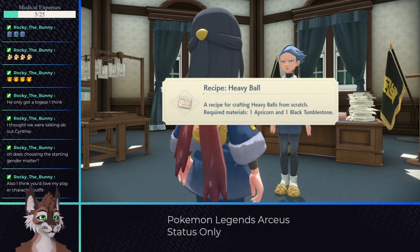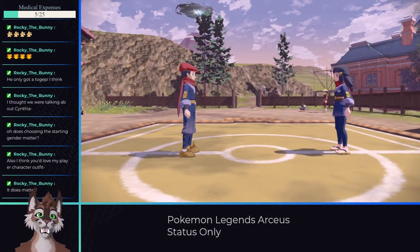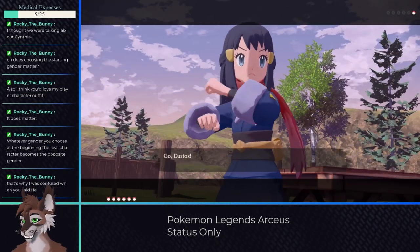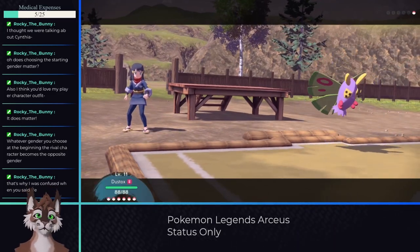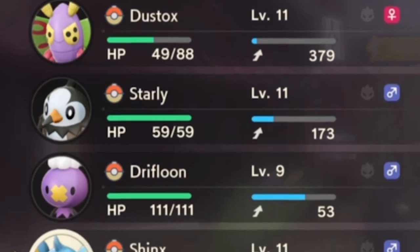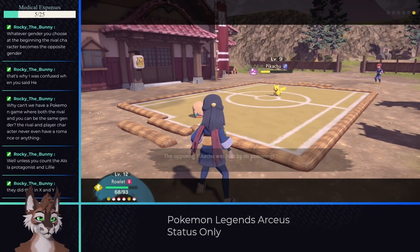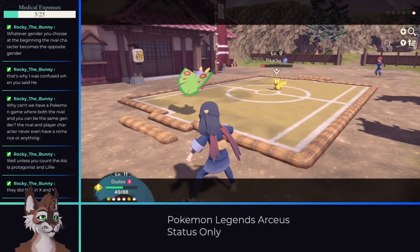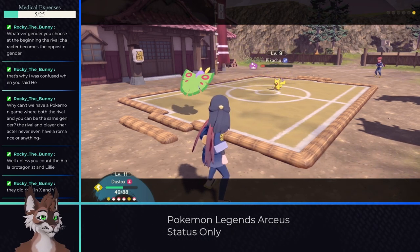After a bit of grinding, my first star was earned and the commander rewards a few recipes for the trouble. Before you're allowed to exit the village again, your rival demands a fight and won't let you leave until you do. As long as you've got a Pokemon that knows Poison Powder like Dustox, the fight itself is pretty easy. One thing to note that's unique to Hisui is that unlike other games, poison doesn't stay until the Pokemon goes down. If you want to KO an enemy with it, you'll need to apply it multiple times, but most go down with 2 or 3 repeated poisonings.